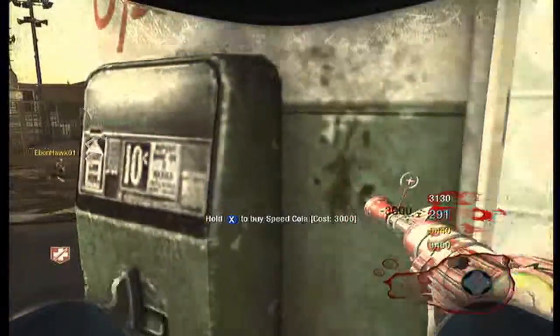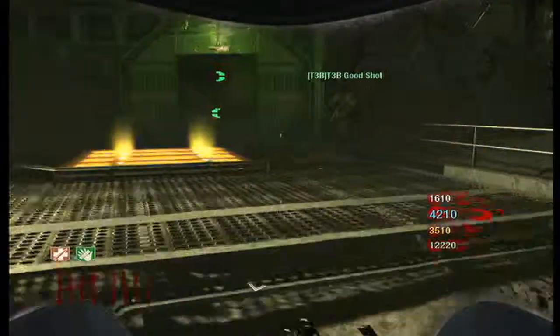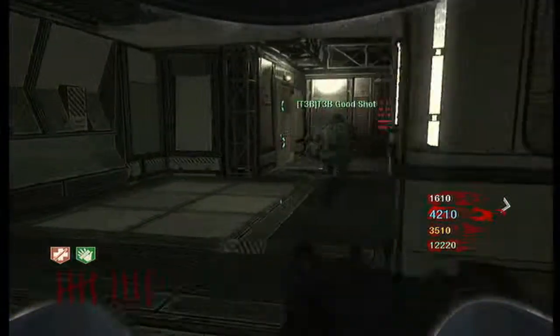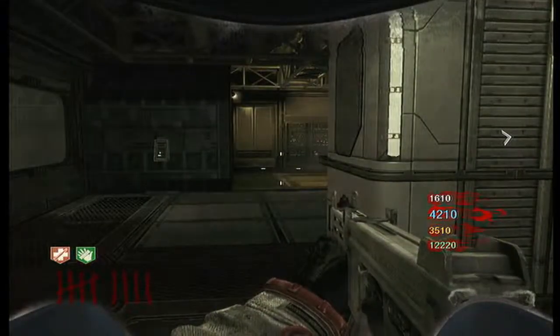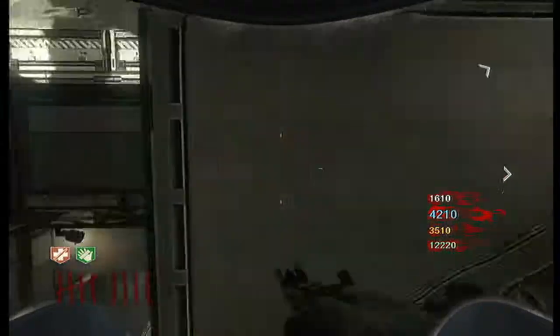There are 8 perks that you need to get. The most expensive one is Mule Kick at $4,000, which is also good to have for the whole game. You will need the hacker for your money because you can't have more than 4 perks.